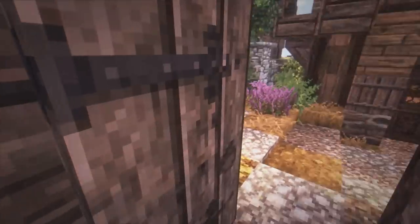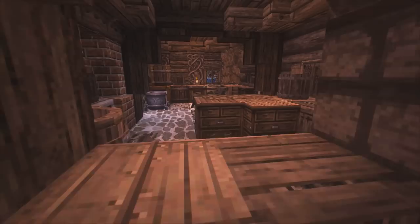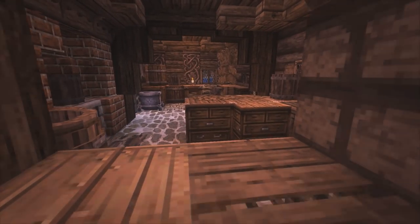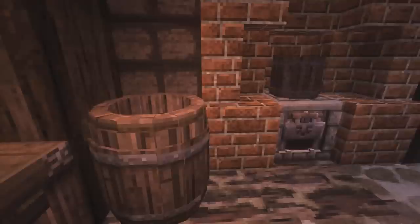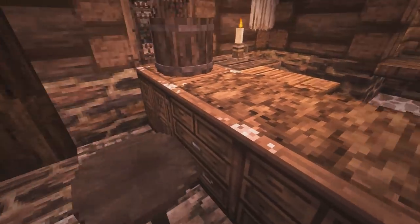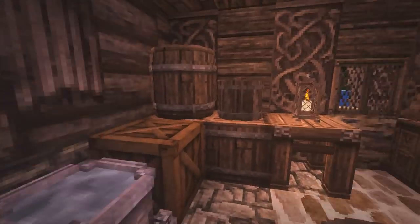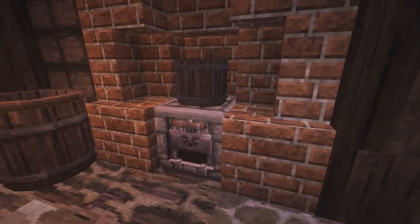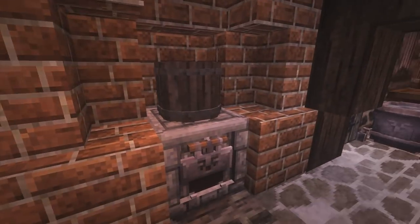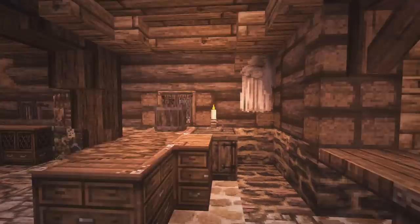Let me show you the next build, which is the cobbler — indicated by the boots on the sign. Once you go in here it's basically just a small store. You'd come in and say 'I need some shoes in size 10 please,' he would make them and you'd come back to buy them. This is the area where he works — there's a loom here where he stitches things up, an anvil for hammering nails into the shoes and shaping them, some water to soak the leather to make it easier to work with, and then a small furnace to keep the place warm and to heat up the leather for boiling or other uses.